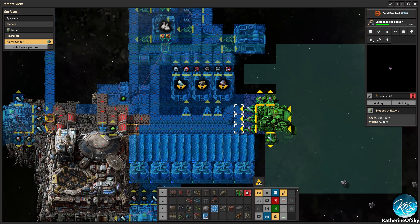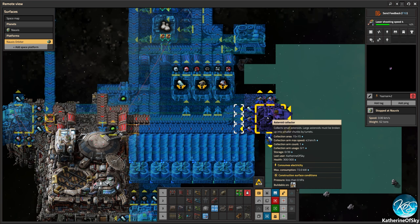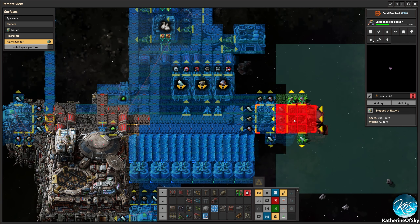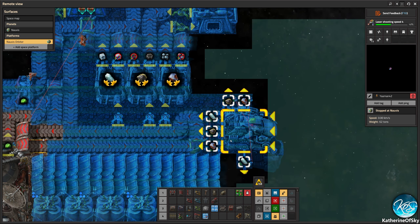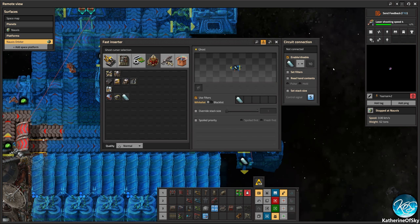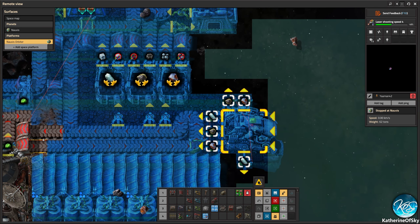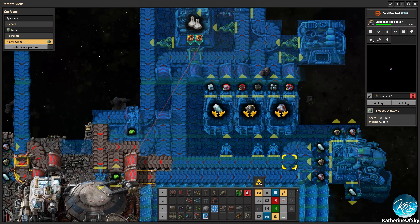These guys are looking at the belt, and that belt will kind of light up in a second. Now the belt feeds these crushers here. Also, I'm wondering why we're not getting more deliveries — we are getting deliveries, but it's all the wrong stuff unfortunately. We need to get more of the platform stuff sent up.